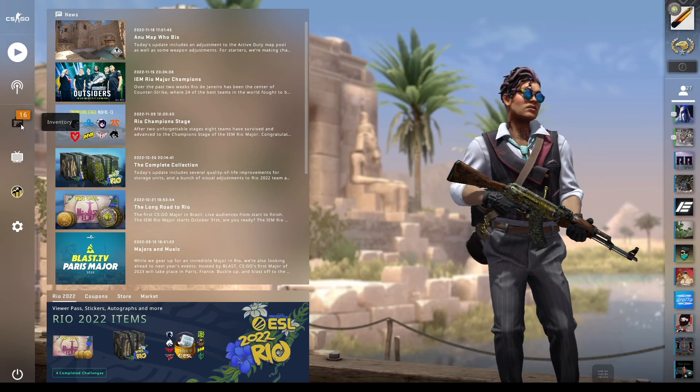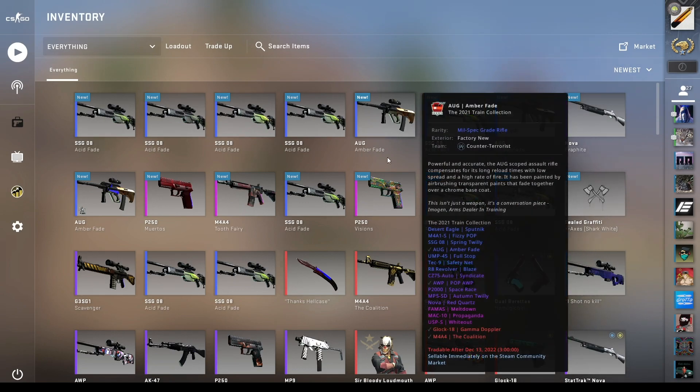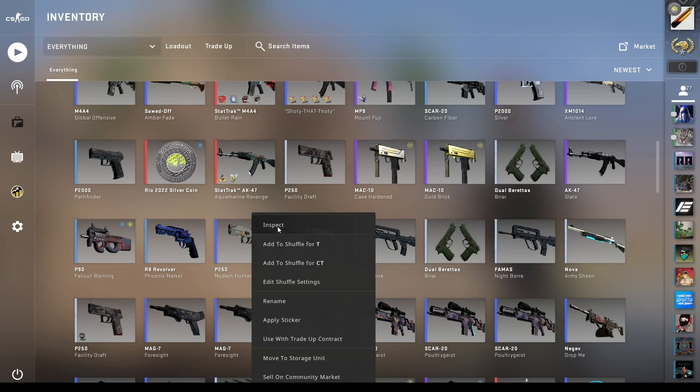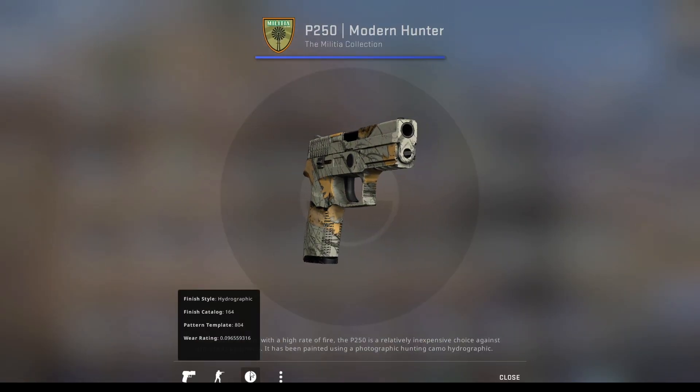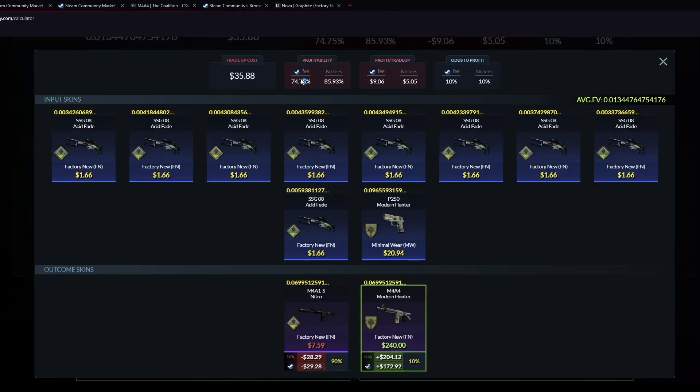Welcome back, we're back with another video. We have another Modern Hunter trade-up here. The P250 Modern Hunter float is 0.09655 and I have nine Acid Fades — well, actually ten, but we're only using nine. So here's the trade-up: is it profitable? I don't know if this is actually worth 21 bucks, that seems like a bit too much, but with the float it might be. Pretty straightforward trade-up — we have a 10% chance to hit the M4 Modern Hunter, so as long as we see an M4A4, we got what we wanted. 90% for the Nitro — you already know I'm gonna hit it.